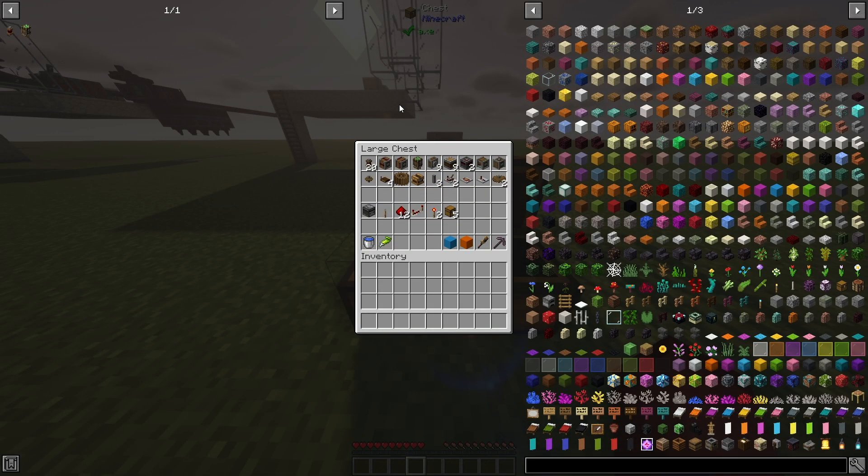Everything inside of this chest is what you are going to need, and everything will be listed in the description. There are a couple new blocks in the new Create update you probably don't know. A couple things to go over: you are going to need super glue — you cannot just work with a slime ball, you are going to need super glue. A wrench and a pickaxe are highly recommended. I also have two things of concrete just for our frequencies; you can use any item in the game, I'm just using concrete because it'll stand out a little bit better.